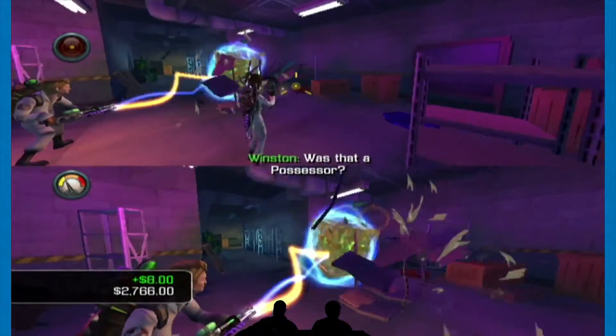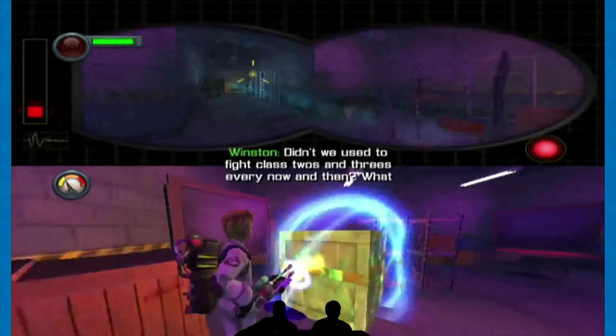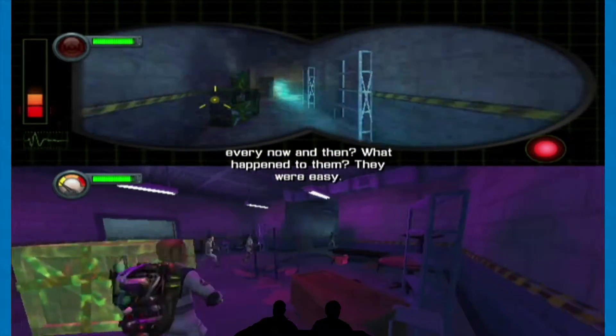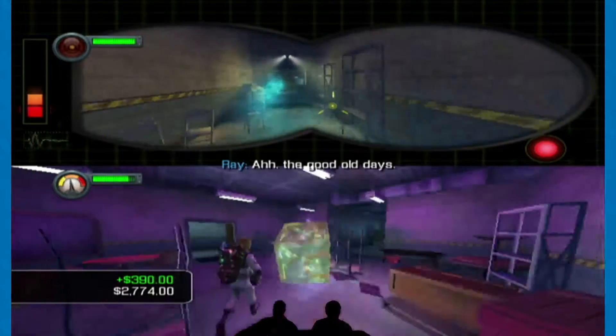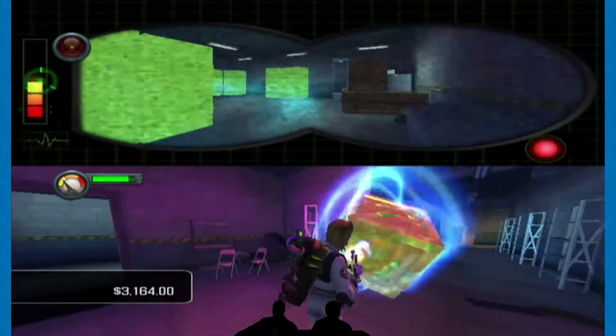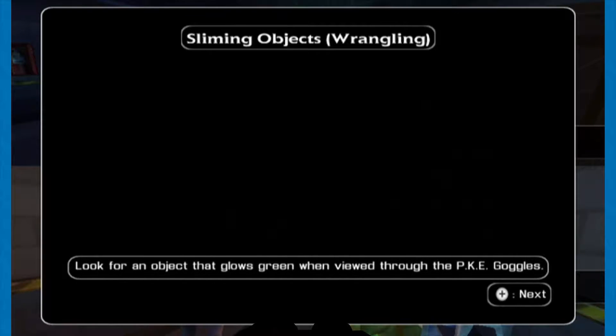Was that a possessor? Maybe. It looked like a level 7 or above. Didn't we used to fight class 2s and 3s every now and then? What happened to them? They were easy. Ah, the good old days. The montage during the first movie. I don't know why this box is glowing.